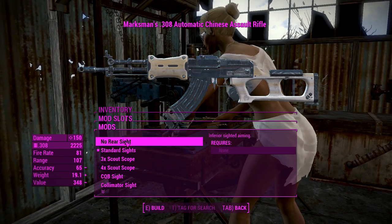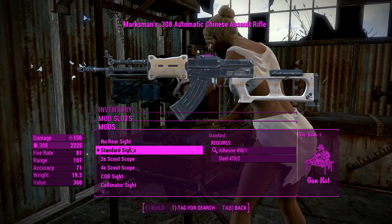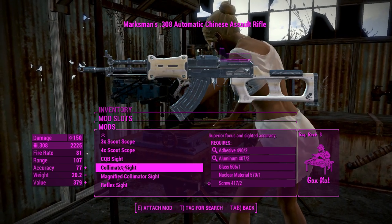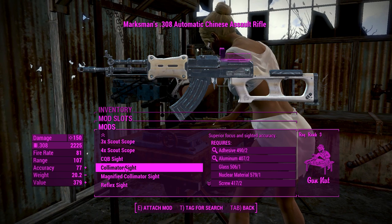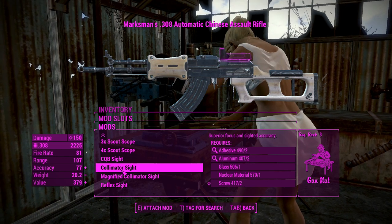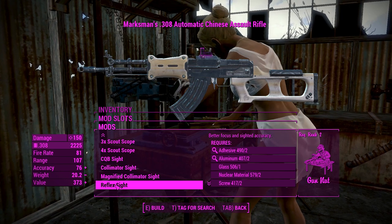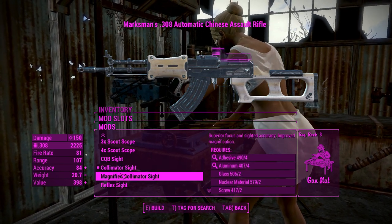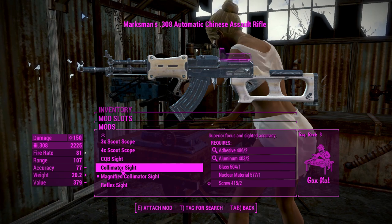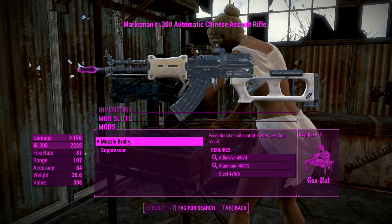Next up for the sights: we've got the standard sights with a front pin and rear post. The Culminator sights are basically the Cobra RDS you'd find in Battlefield 4 and 3 — and probably in real life too. You've also got reflex sights from the combat rifle. I'll go for the magnified one; the housing of the non-magnified sight is just too far away — I prefer the magnified one just a little bit more.